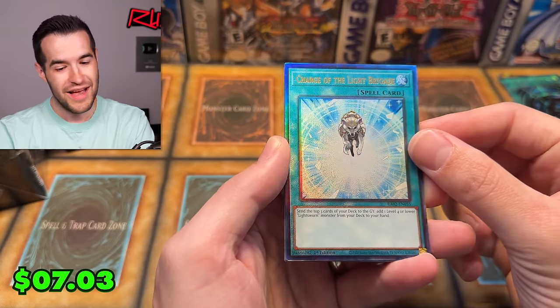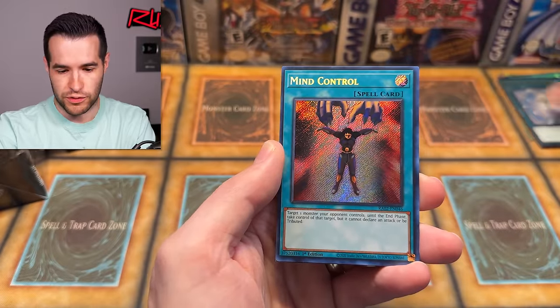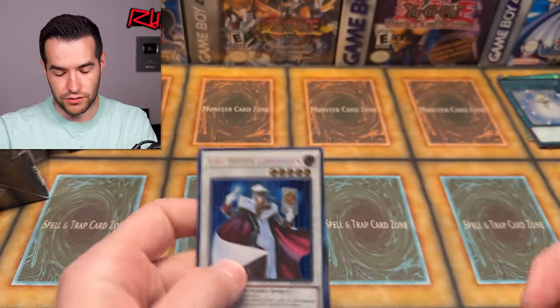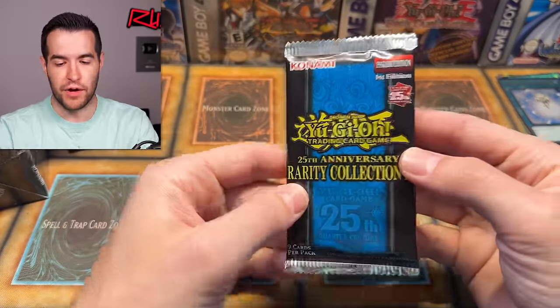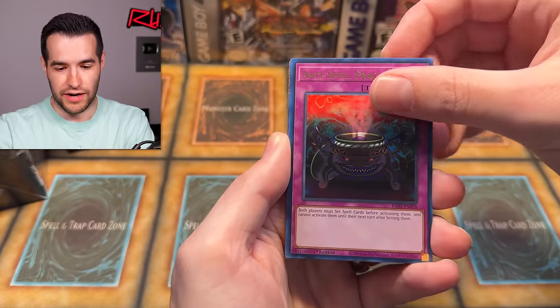Charge of the Light Brigade — that is awesome, it's going to be great for Edison. That is a Prismatic Ultimate Rare. Mind Control, and TG Hyper Librarian — Mind Control is nice too, secret rare. Check out the discount code — get 5% off if you use my discount code. It's an affiliate link if you do buy any Rarity Collection down there.